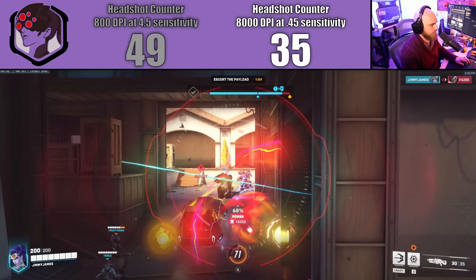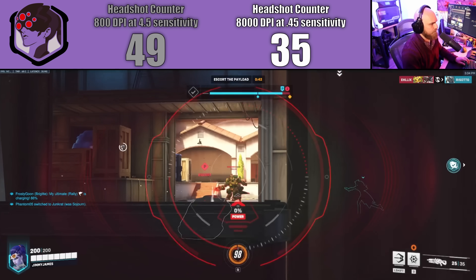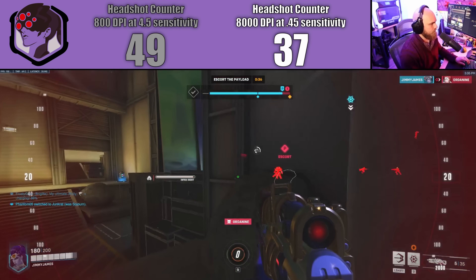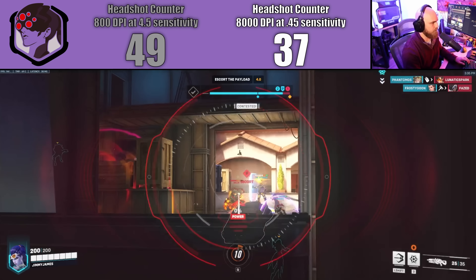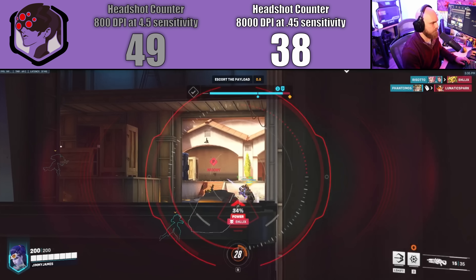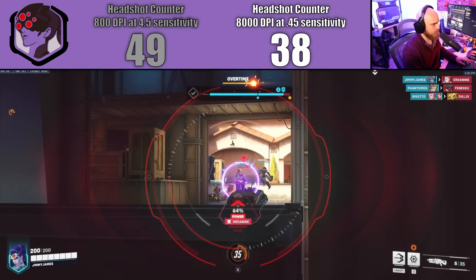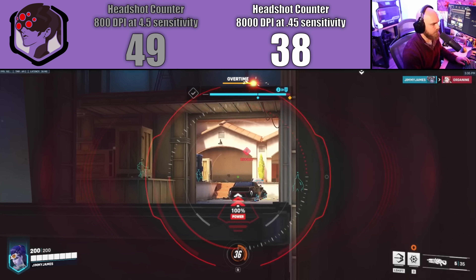I recorded four games at 800 DPI at 4.5 sensitivity. I played four games at 8,000 DPI at 0.45 sensitivity — only three actually recorded. But after that, later that night I played more games at 8,000, more games at 800. I played games at different settings in between — whatever kind of gave me that 3,600 eDPI. I tried a lot of them to see if I noticed any difference. And the short answer is I really didn't. That's why I decided to go back and use the games that recorded to see if there was a difference that I just didn't notice while playing. In the first series of games I ended up with 49 headshots over 4 games, which gave me an average of 12.25 headshots per game. The only difference being that when I was in the menu or on the desktop, using the mouse was horrendous.